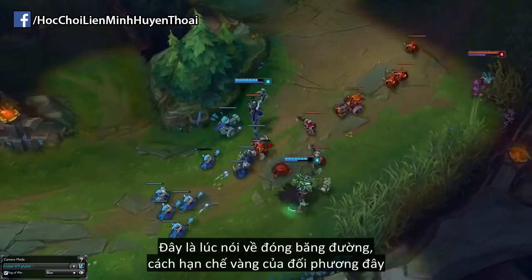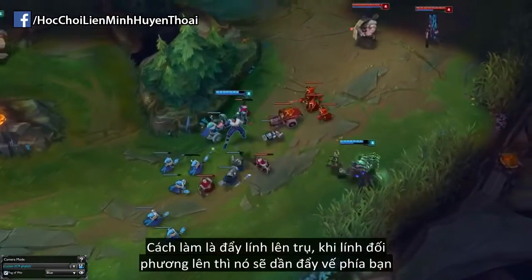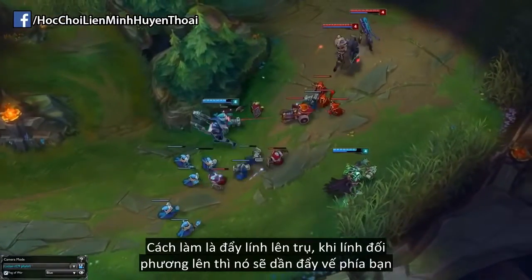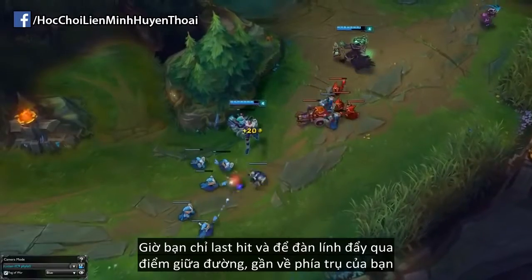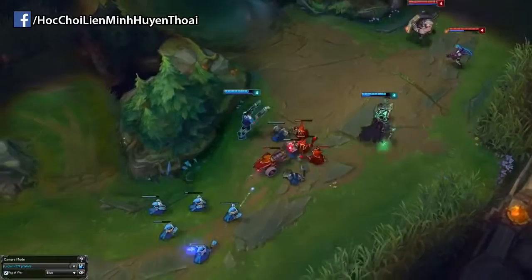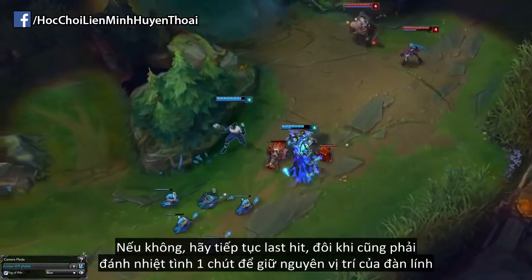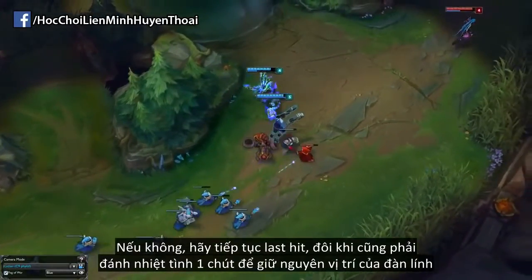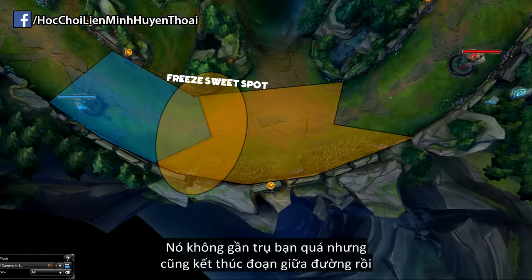This is where freezing comes in - this is the way you deny gold. The way to do it is to push the wave into tower, and when it comes back it will slowly push to you. You only want to last hit and let the wave ease back just past the middle towards your tower. This is where you can freeze and zone the enemy AD carry properly. If they come for CS you lead the wave and fight them, and if they don't then you continue to last hit, sometimes killing a few more to keep the wave where it is. This is kind of the ideal place to have a freeze - not too close to your tower but at the end of your lane.